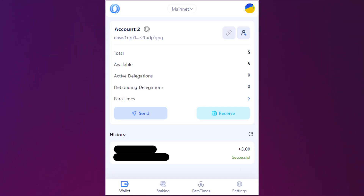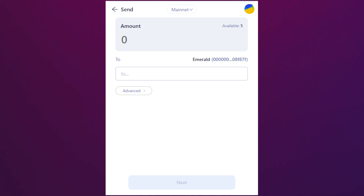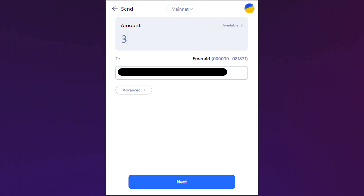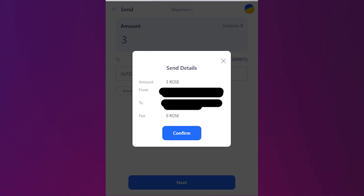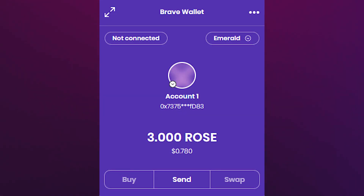Now that that's set up, select the Oasis account that you want to send ROSE tokens from and select Paratime at the bottom of your wallet. Under the Emerald chain, select To Paratime. Input how many ROSE tokens you would like to transfer and the address for your Ethereum compatible account, then click next. Confirm the details are correct, then wait for the confirmation page to load. If you go to your Brave or MetaMask wallet, you should see your ROSE token balance there.